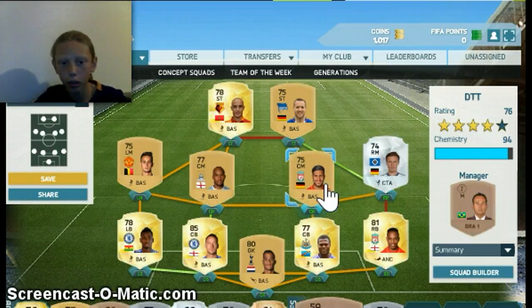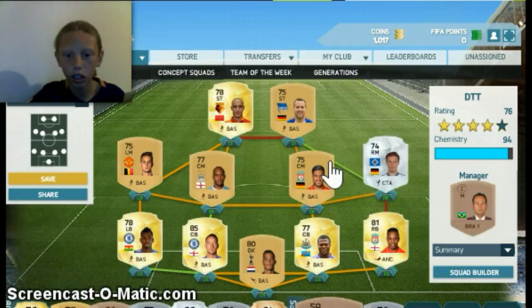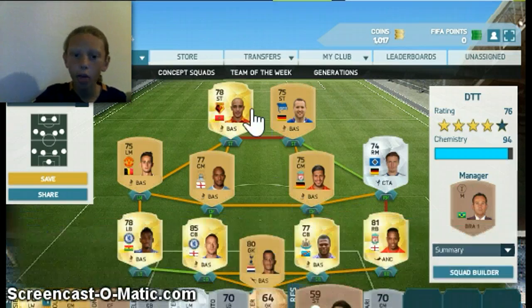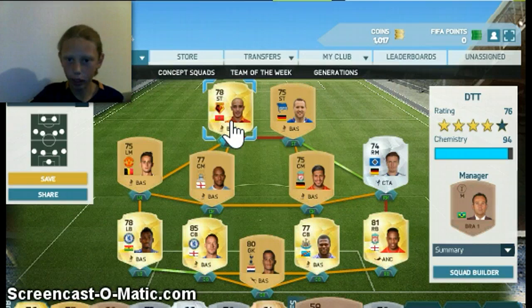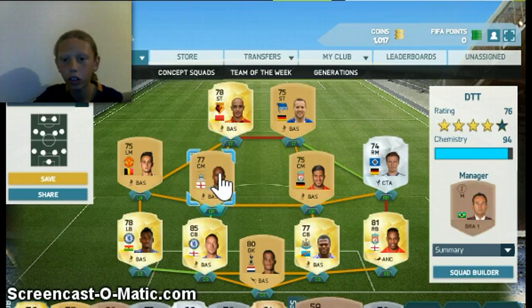That's the whole midfield. He has 88 pace — 75 pace, actually, I'm not sure. I got them all for a pretty good price. And then Amber, 88 pace. I've won every single game with all of these. Obviously Fabian Delph is in there — he's my favorite midfielder.